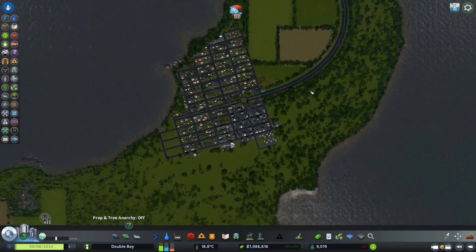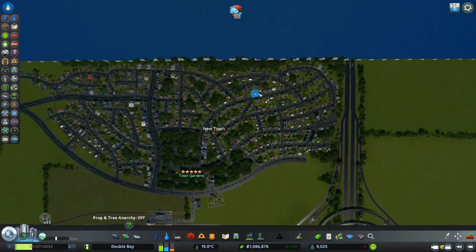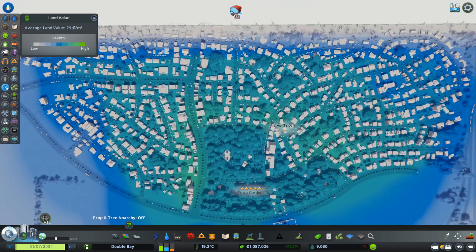Now I want to give you a demonstration of how this changes. Looking at this area, if we check the land value you can see it's not really high. The highest area is surrounding our park here, which creates more value, but we still have some blue areas in there.